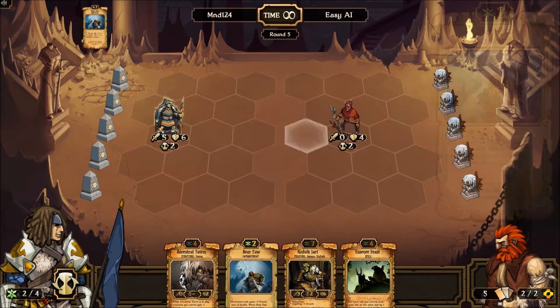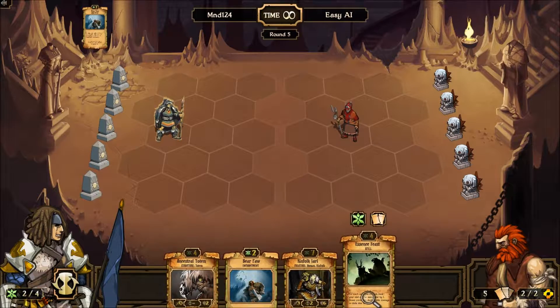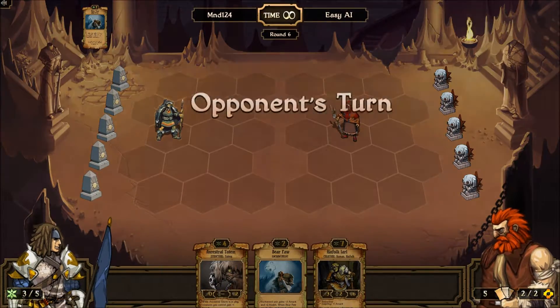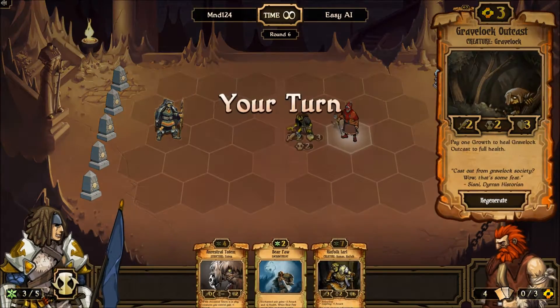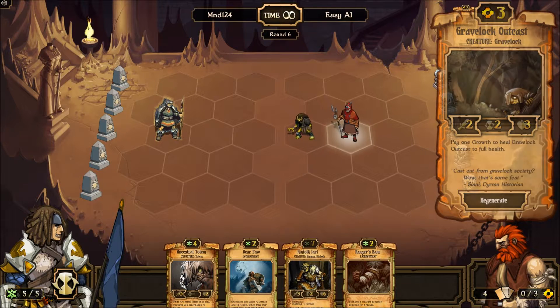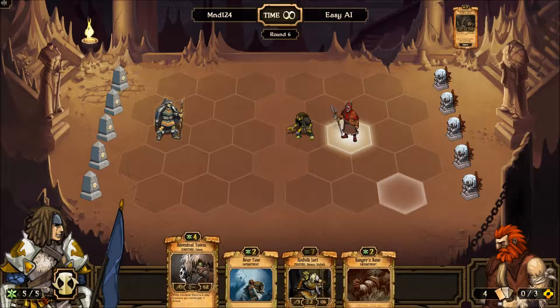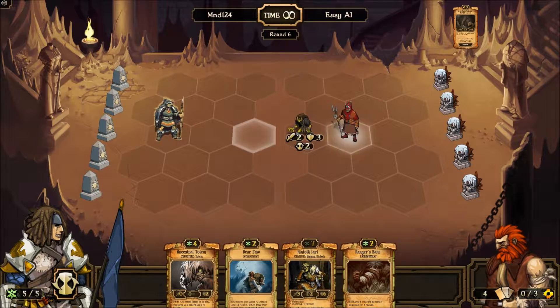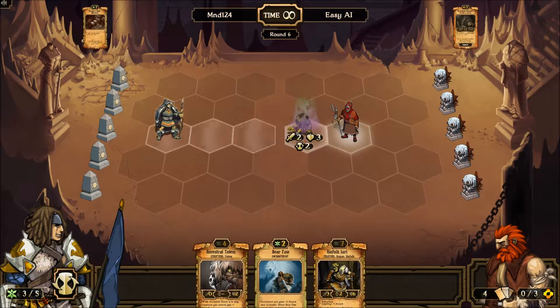So this is a really strong unit but it will take a while to be able to do anything. Also, in case I did not mention, you can't move structures unless they are specified. So if I placed this ancestral totem right here, I wouldn't be able to move it — that's clearly a problem. But what I'm going to do is poison this guy so he dies in a couple turns.